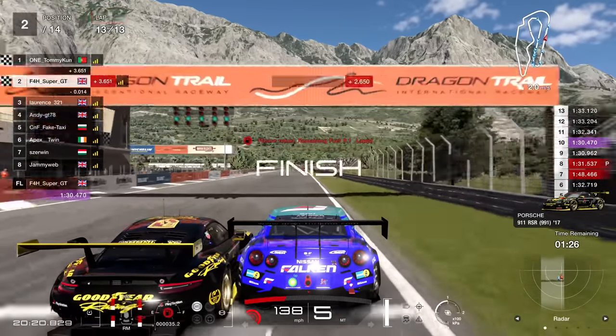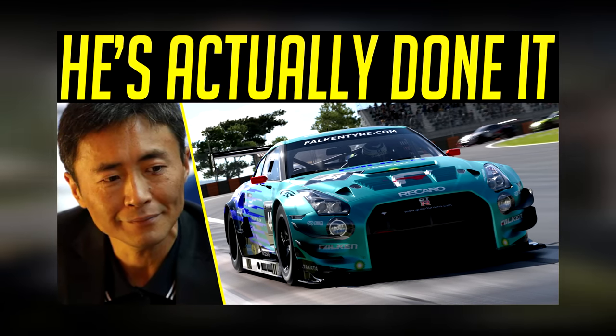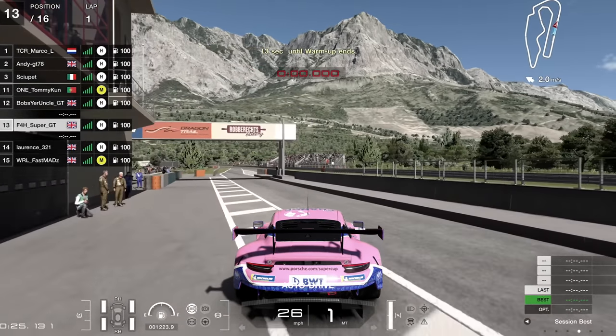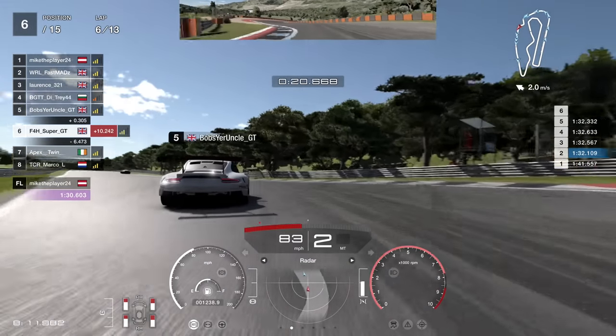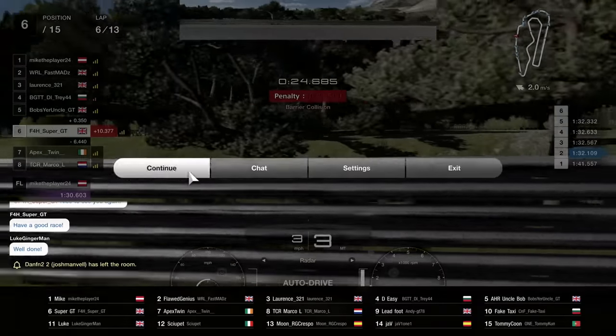I did a video on this race earlier last week and it was a very, very fun race — I really enjoyed it, so it's on the channel if you want to watch it. But this session is actually going to begin in the Porsche — the go-to car — and it's going to end in the wall once again, as you can see. Fantastic stuff.